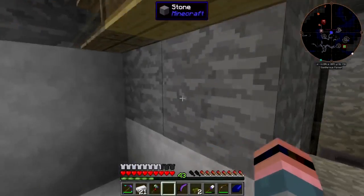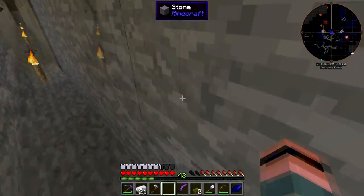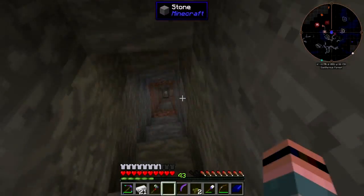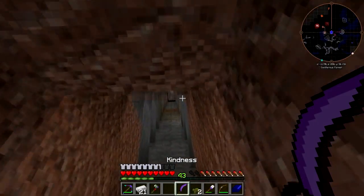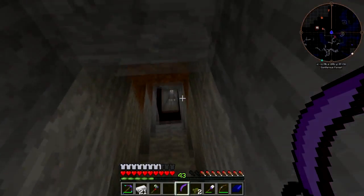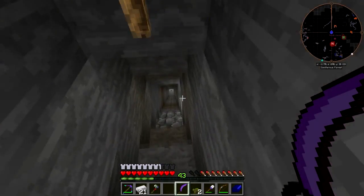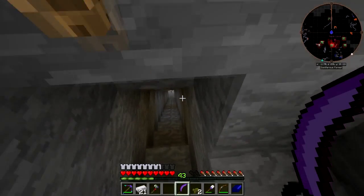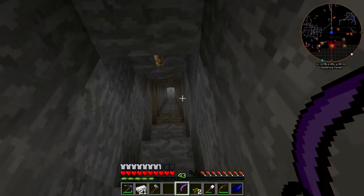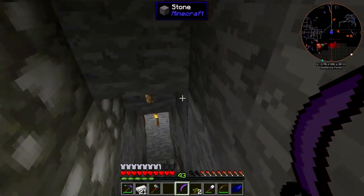I need blocks - let's go get blocks. So what I'm gonna do here is make a mob tower. I think I'll make a short mob tower and just rely on stabbing things the old fashioned way to finish them off. I'll just let it tenderize them - that way I'll get XP.